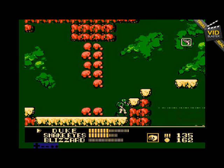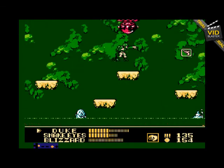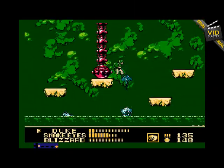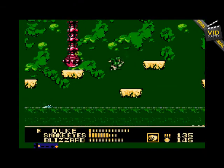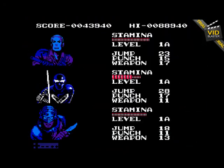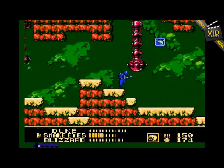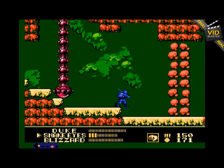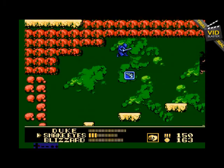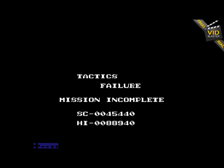So is that kind of how the game ends — if you kill everybody? I'm not sure if I have lives or if lives is sort of all your guys, and when you lose them all you have to start from the beginning of the level. Duke isn't looking so hot — and he's down. Okay, Snake Eyes, you're our last hope. He's not looking too hopeful. Cut rocks with a sword — why not. Tactics failure — mission incomplete.